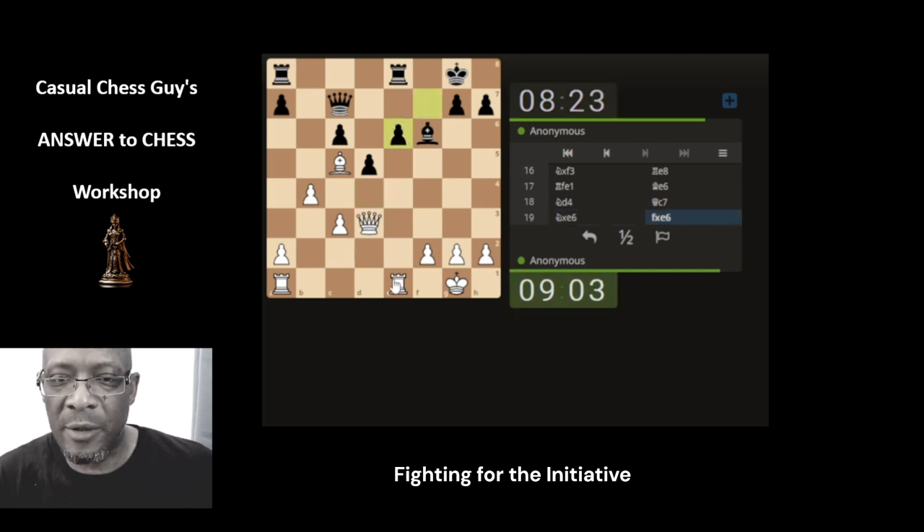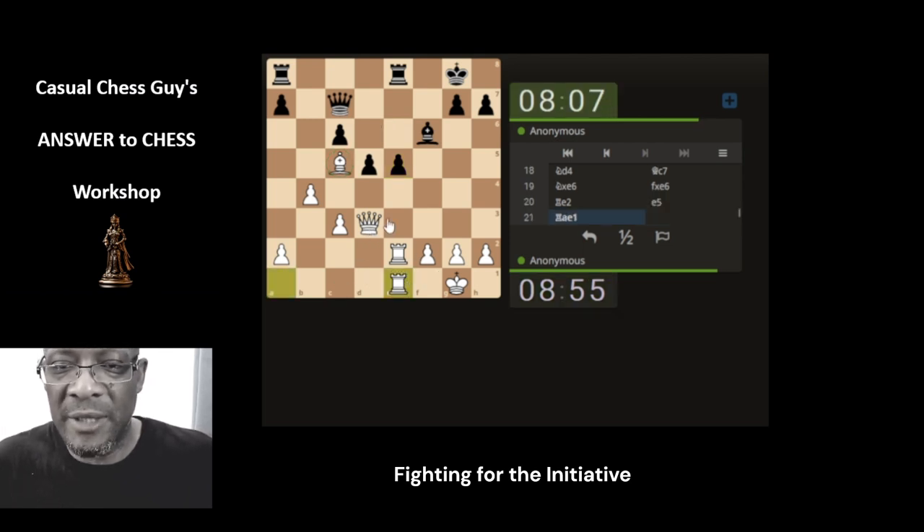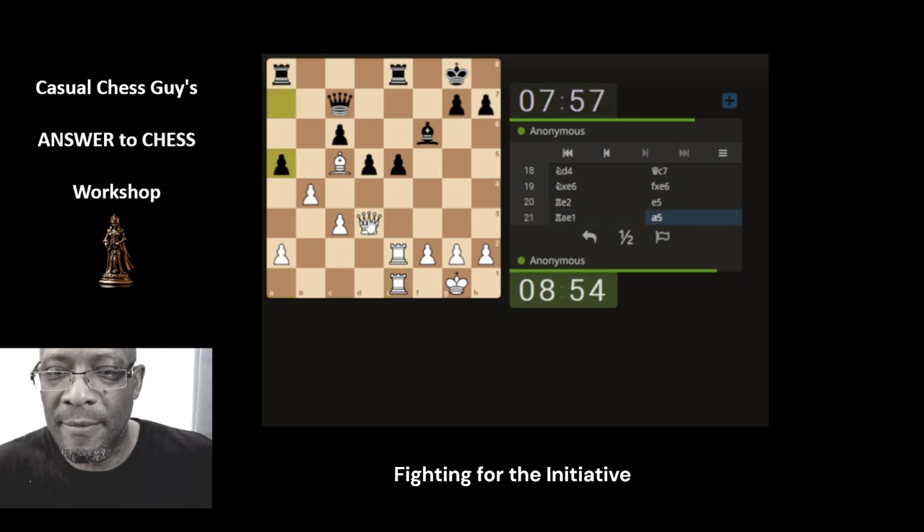Looks like it's a taking-the-pawn type of person. Double the rooks. It's going to want to get rid of our bishop, I think - I don't think they like our bishop. Okay, so he's - yeah, let's carry on doubling. What's the queen doing? Queen, queen.